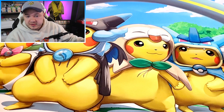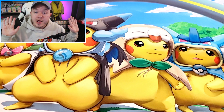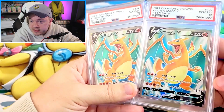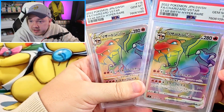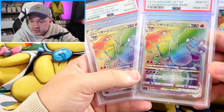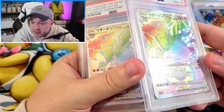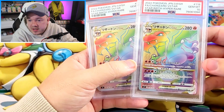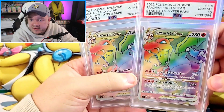You've probably been thinking this whole time: where are the Charizards? This guy is a massive Charizard simp. Well, I will not disappoint you — now we have some Charizards. I got two PSA 10 full arts from Starbirth of the Charizard, and then not one but two PSA 10s of the Hyper Rare Charizard from Starbirth. I've showed multiple rainbow cards in this submission — I think the rainbows are just really cool. Look at that texture — they give such an interesting texture to the background. I actually really like the artwork here. I think the rainbow actually makes it look a little bit better than the regular V-Star.